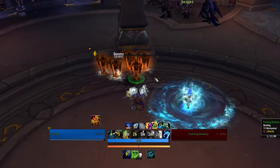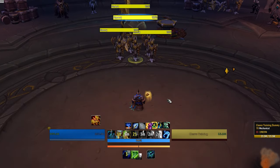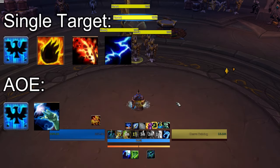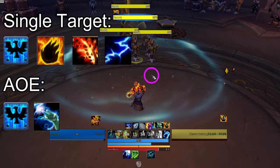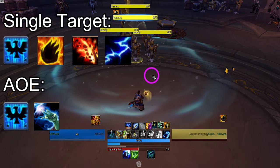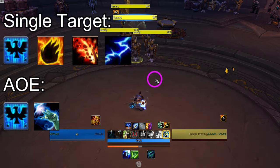Onto the DPS rotation — the Shaman damage rotation is really simple. Shamans aren't outstanding damage dealers, but if you're allowed to free cast, you can hold your own. On single target, you want to maintain Healing Rain, maintain your Flame Shock DOT on your target, and then prioritize Lava Burst over Lightning Bolt. Make sure you're spending your free Lava Burst procs as well. For AoE, you just want to maintain Healing Rain and spam Chain Lightning.